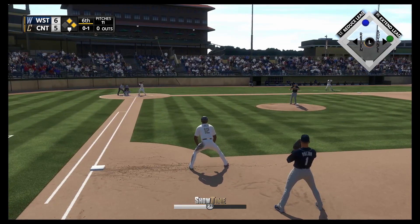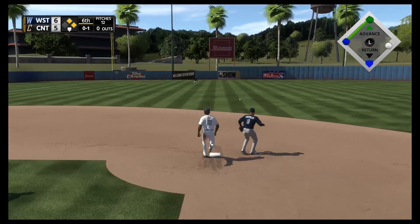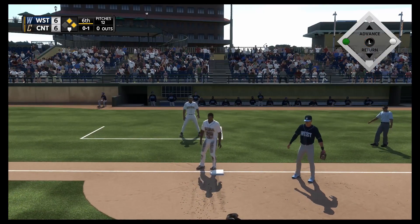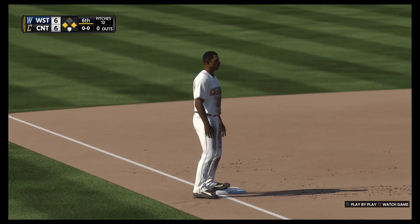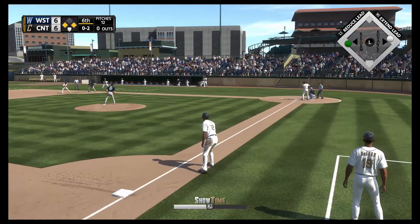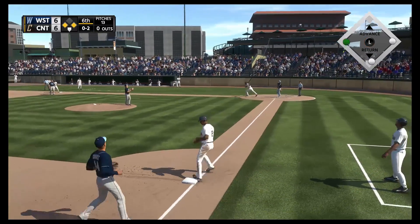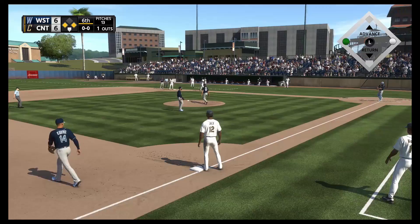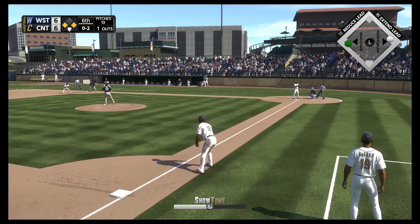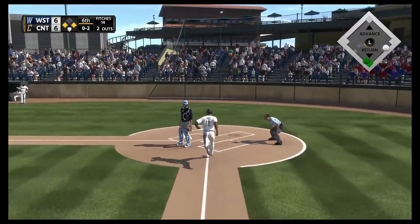So the lineup flips over — digging in, Sean Cortez, as he'll look to bring home that tying run from second. Base hit into the outfield fielded cleanly, but the feed is offline — couldn't hit the shortstop covering the bag. Let's go! Digging in once again, Charlie Hundley — runners at the corners. Nothing-and-two pitch — popped up, shading to his right, makes the play, one away. Bouncer up the middle — they'll go to the bag for one, on to first as they get the double play to get him out of the inning.